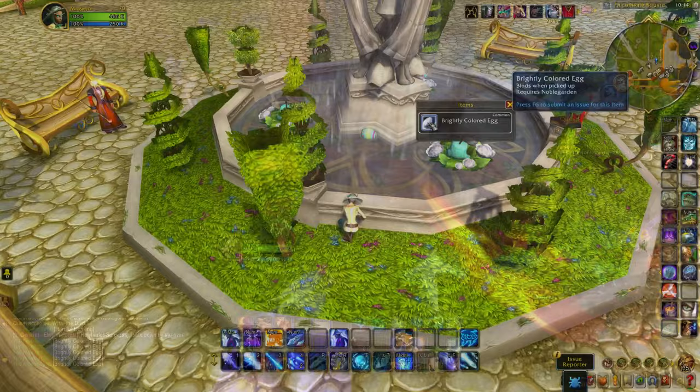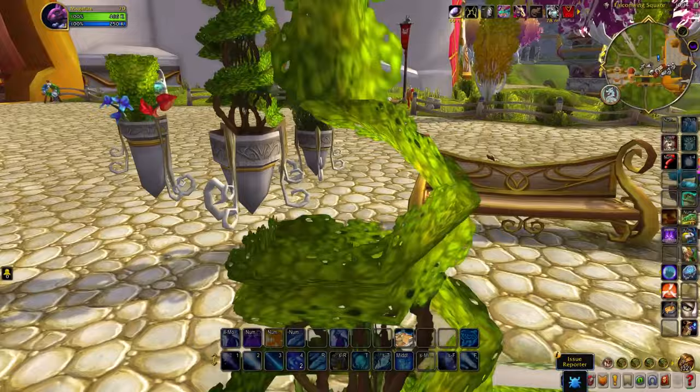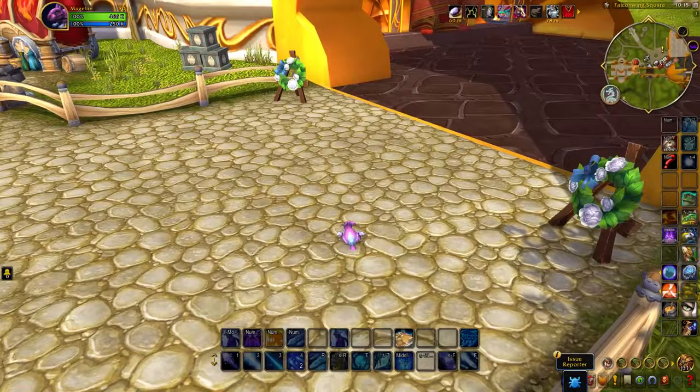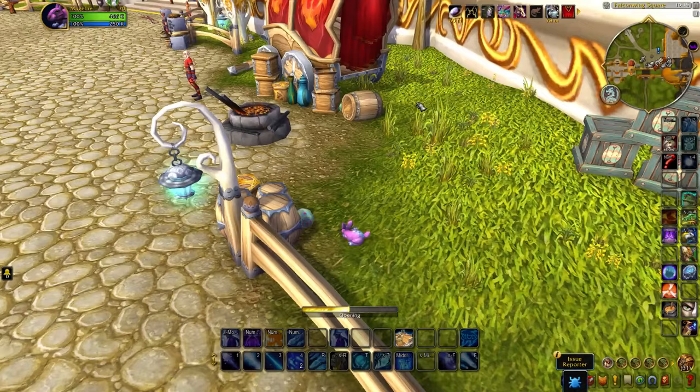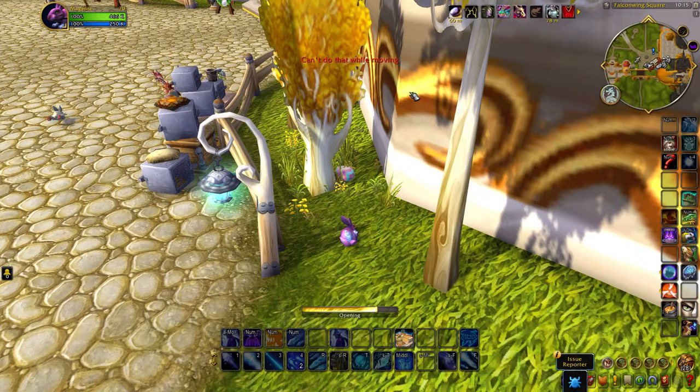For Horde, I found that Falconwing Square in Silvermoon is one of the better spots to farm your chocolate currency. Falconwing Square has the fountain, the blacksmith area, and the fence surrounding the entire zone — and every one of those places has quite a few eggs you can work towards as you make your rounds in circles. Another strategy would also be to just stand still and farm out eggs as they appear in front of you. Either strategy works fine, but running around collecting eggs manually is just a little bit faster if you're trying to get through all of the rewards as quickly as possible.